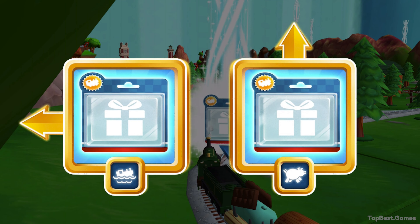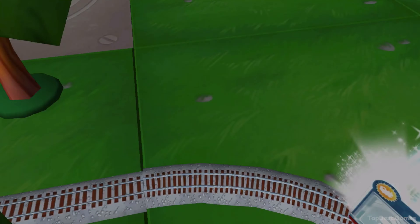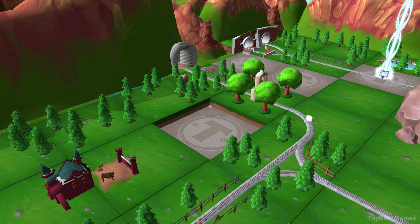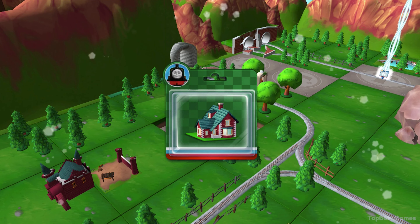Choose a direction. Forward leads to the pig farm. Left leads to waterslide mountain. That's the way! Just slice across it or tap it to open.